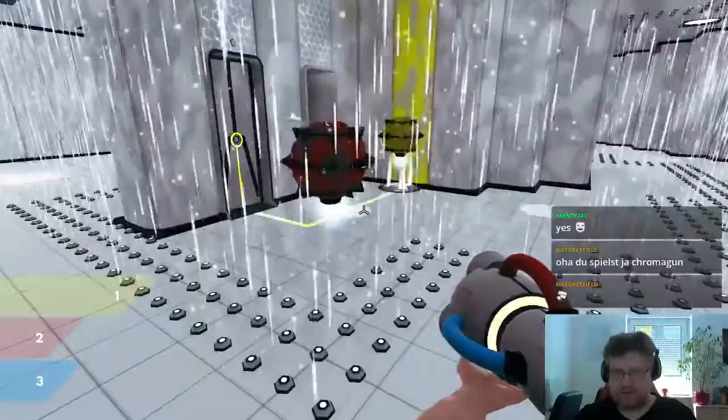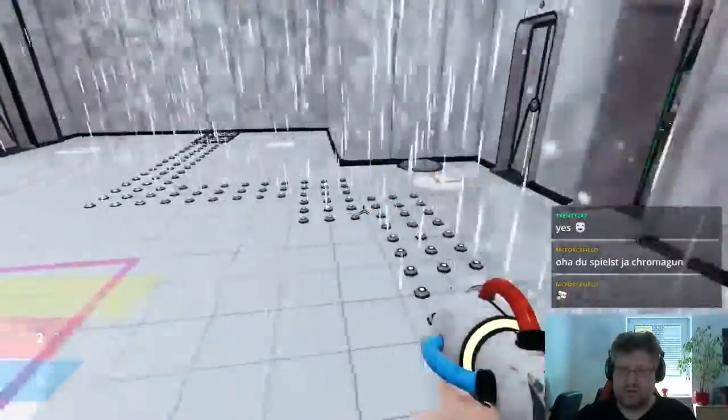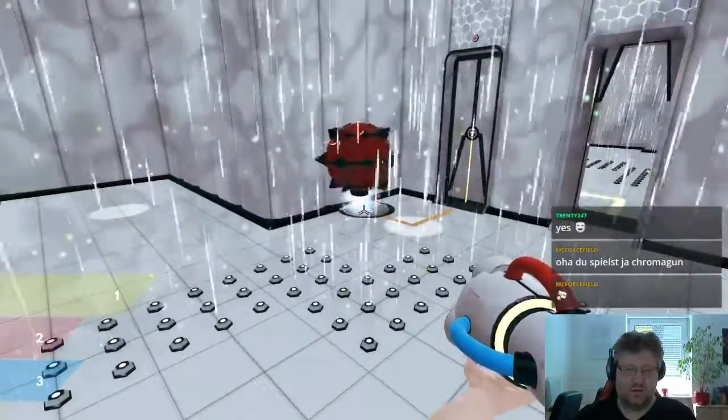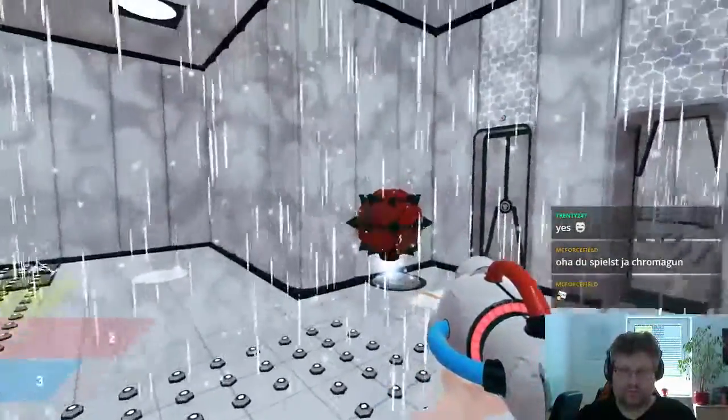I think there's a little help with the lines down here that help you to make it a little bit more easy. It seems as if you want to have orange now. Or maybe not. We can just put this to red.